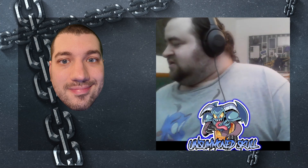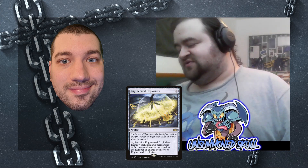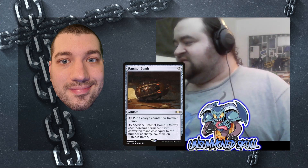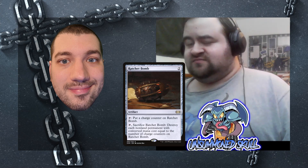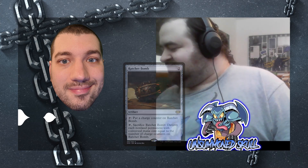It can always block something bigger and then you unsummon it back to your hand and recast it for three. Within my mass removal, I have Ratchet Bomb and Engineered Explosives. Engineered Explosives can't really get rid of some really big things, but with Voril it can. Ratchet Bomb is also nice to be able to sweep the board of tokens. Take that, Trostani players.